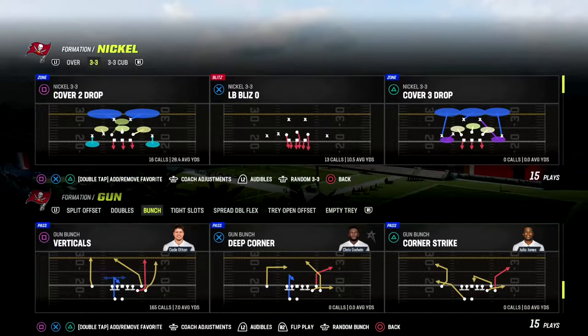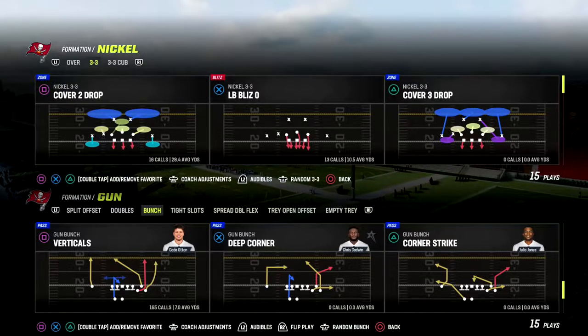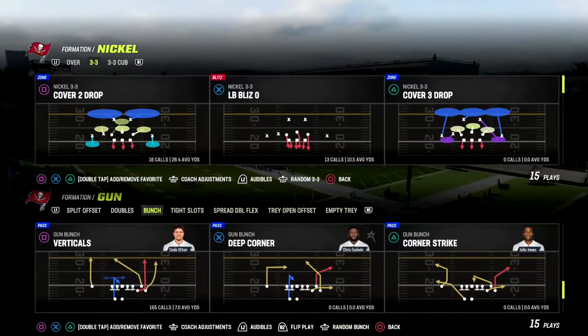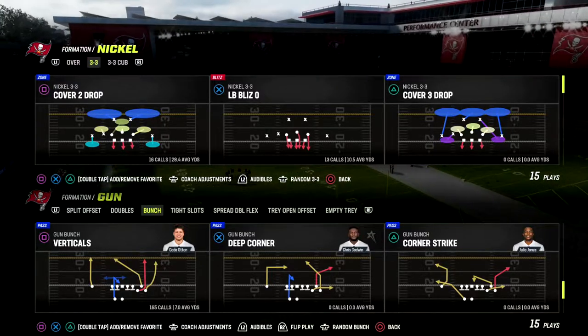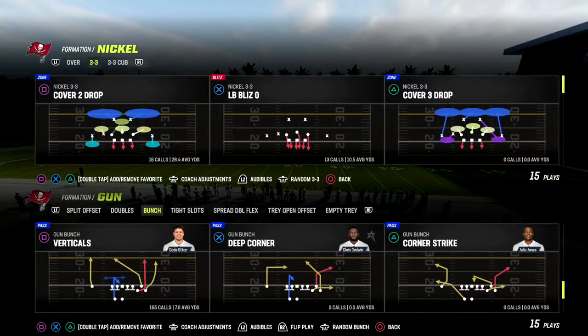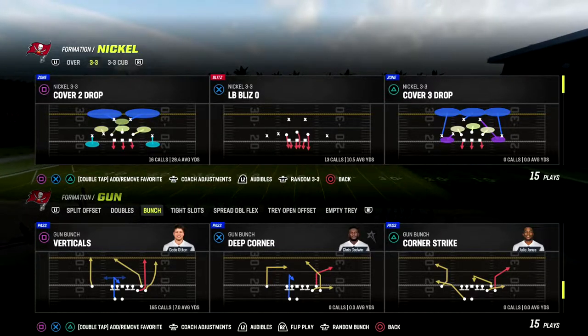The play contains a lot of really powerful routes. It has a deep in route to the backside receiver, a skinny post to the outside Bunch receiver, and a corner route — one of the best corner routes in the game. With just really minor adjustments, you're going to see that we're going to be able to make this play really, really powerful.